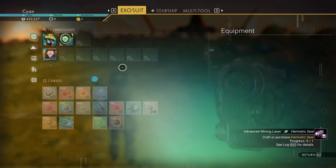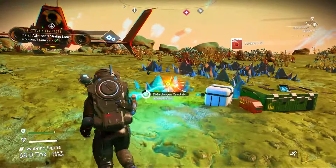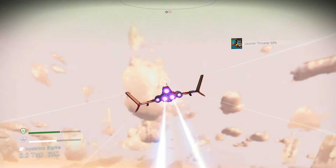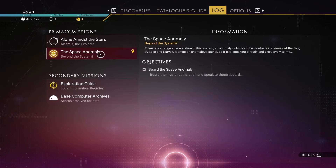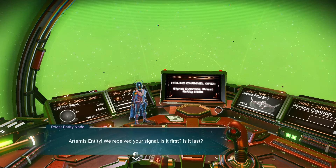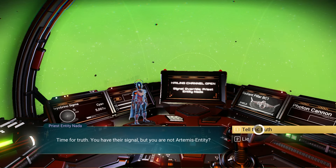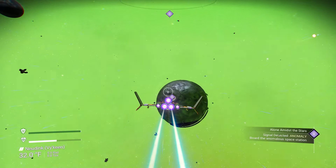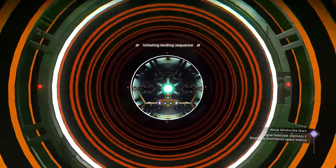At some point in the game you get a portable refiner that fits in your backpack — those are great. I fixed the advanced mining laser, so now I can mine big rocks. Now it tells me to head out into space or to the Space Anomaly. And there it is — boom, we're here. This is the social hub of the game.